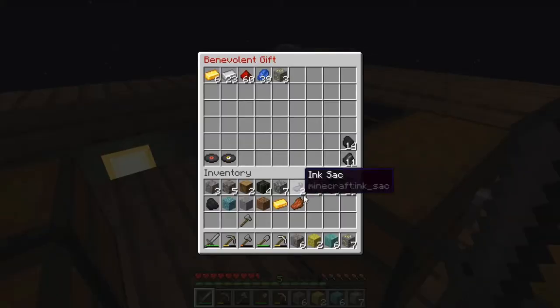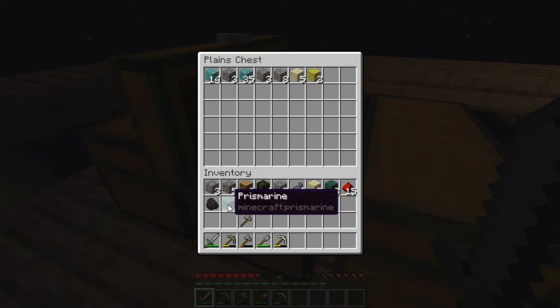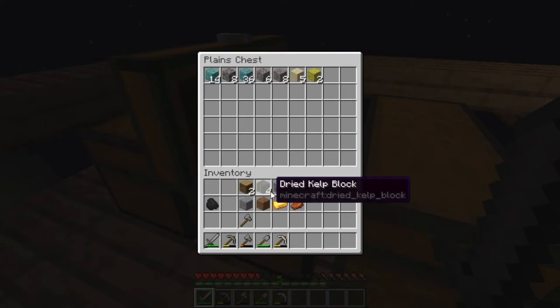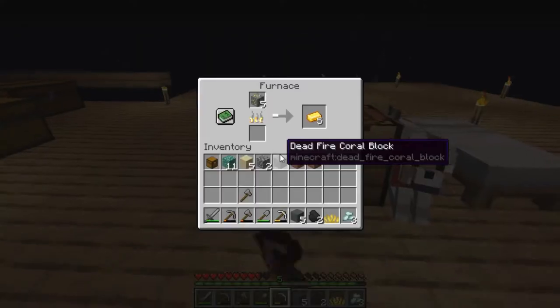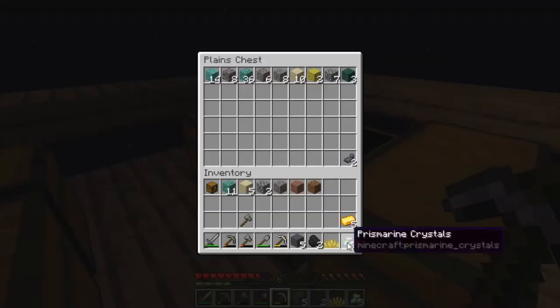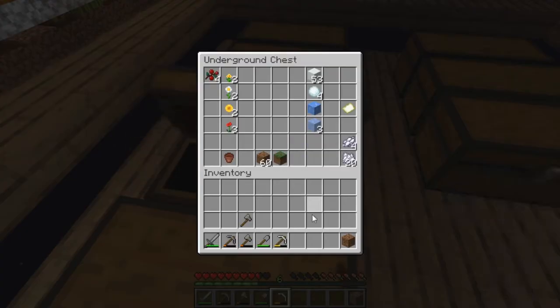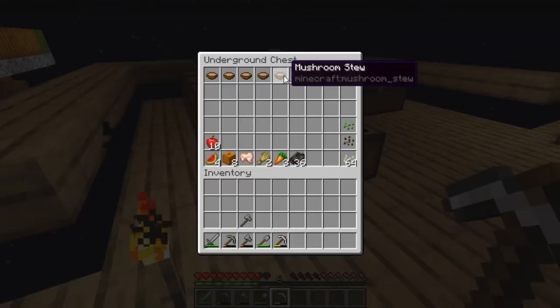That was exciting. Okay, so we got this — we have sponges. I don't know what I'm going to need a sponge for. Oh, we got diamonds! Let's put things away. We have coral — let's all rejoice and eat.